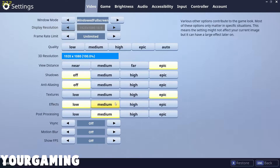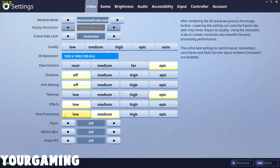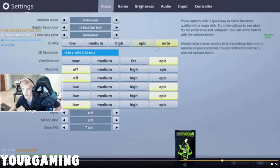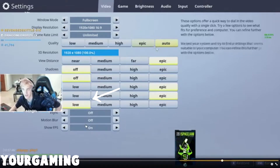The next setting I also recommend setting to off — I don't actually know what it does, but I saw Ninja having it off, so I say you should have it off. Textures should be epic or as good as possible. Effects should be low because that could also be distracting. The next one I'm not sure about either, so just keep it on medium — I saw Ninja having it on low, but I changed it to medium.